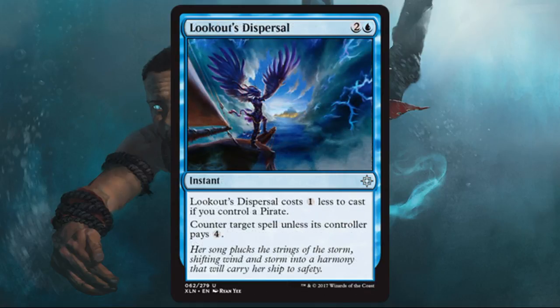Lookout's Dispersal — fantastic instant counterspell for standard and also for limited. If you have a pirate, this is a souped-up Mana Leak. That's super sweet. If you don't, it still costs three and the opponent has to pay four — it's still a pretty good card. I think this will see standard play definitely in the pirate deck, and you can play this with or without pirates in limited and be real happy with it.